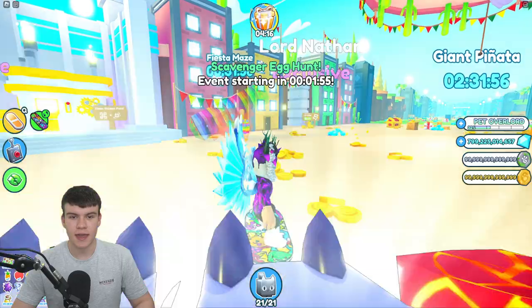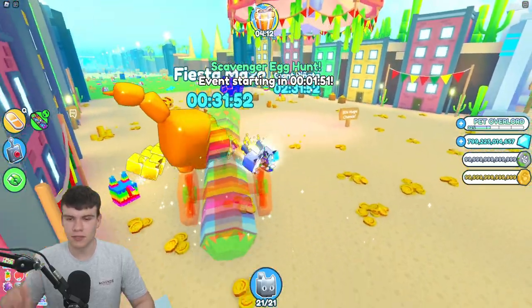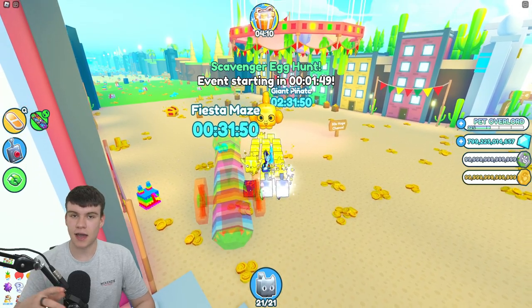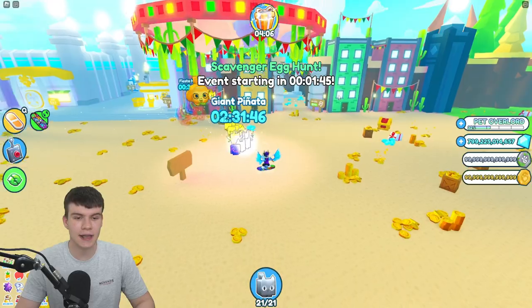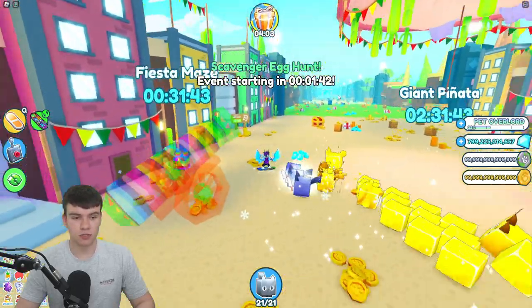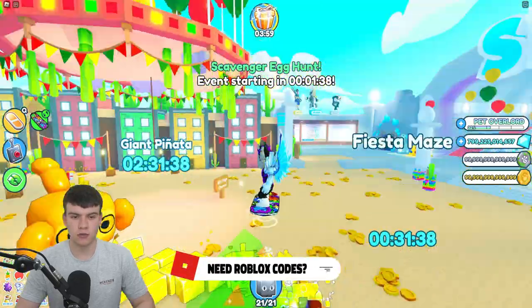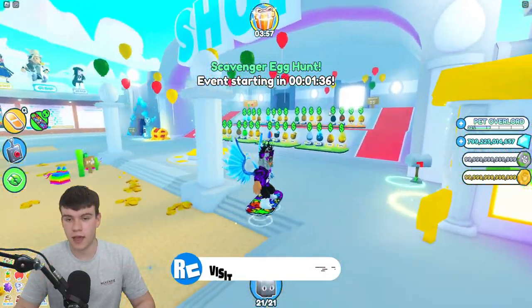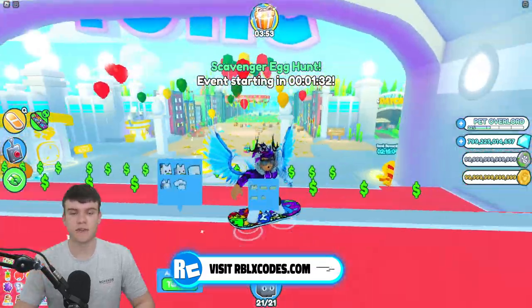The way you get this one is by completing the Fiesta Maze. This maze happens every four hours, and I'd guess you have about one hour to complete the maze and open up all the eggs. I've already made a video showing all the possible routes and how to complete them. Essentially, what you need to do is break a bunch of chests — including huge chests — and make your way to the end, where you'll find the Fiesta Eggs.